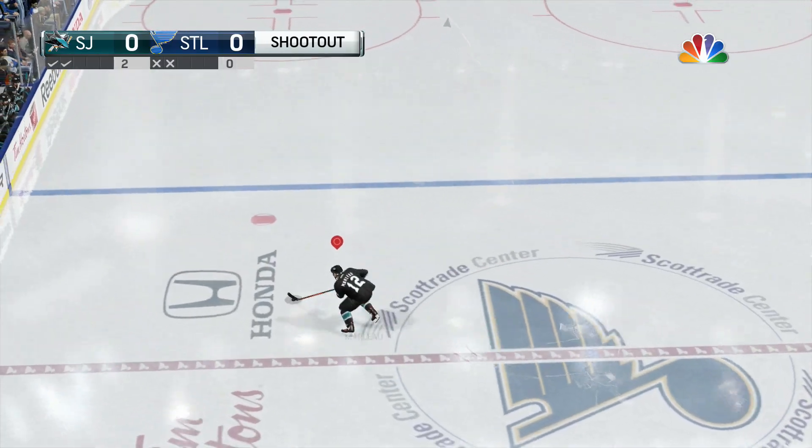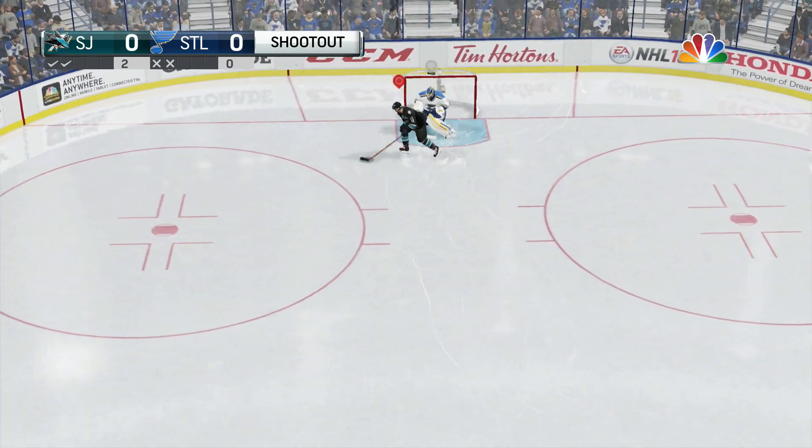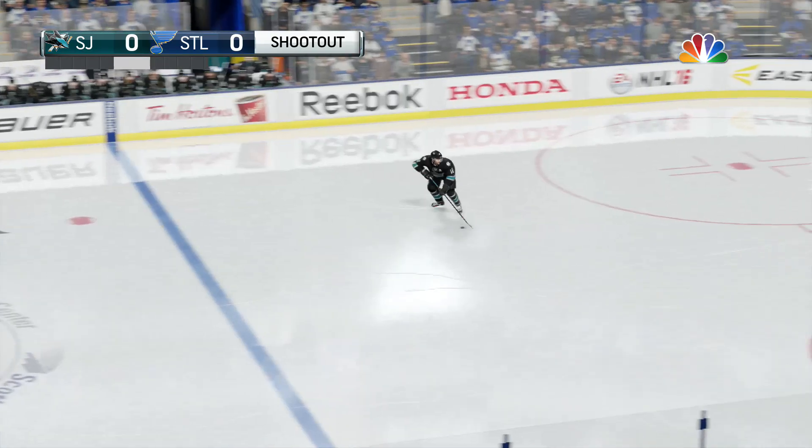Moving on now guys, the second new build is the Large Playmaker. This one's modeled after Joe Thornton, so this is another bigger version of an already existing build — the Playmaker. This build obviously has a bigger frame instead of the Playmaker that's like 5'11" or whatever. The Large Playmaker is like 6'3", weighs more, a bit slower, has really good passing, better hitter — you know, just kind of does all those things.